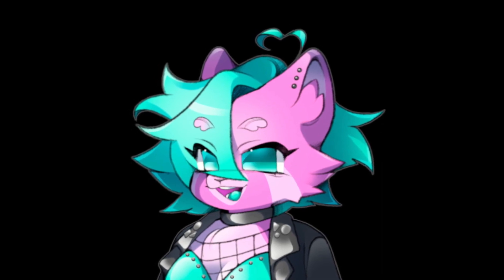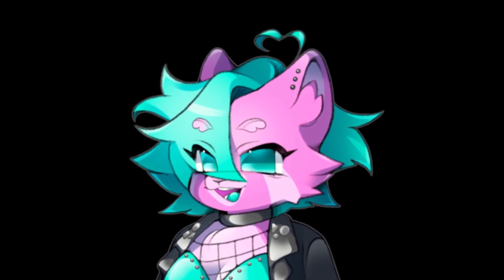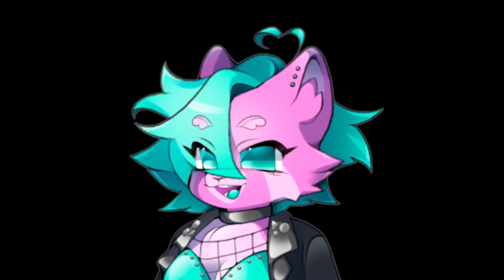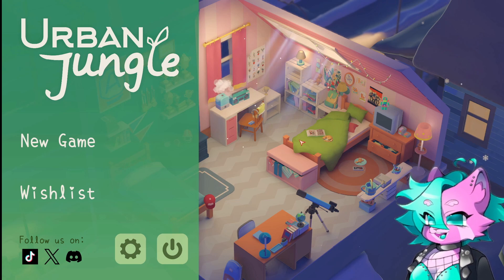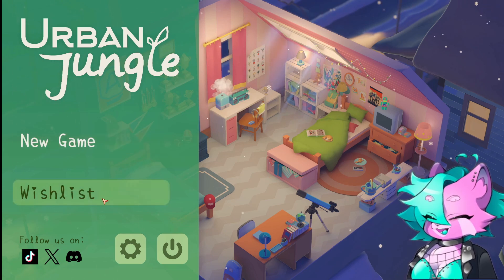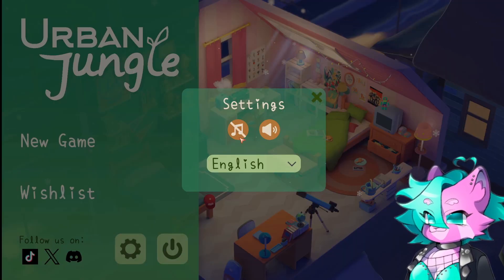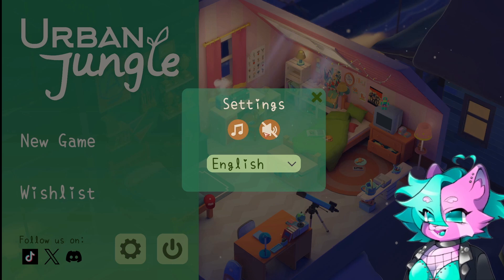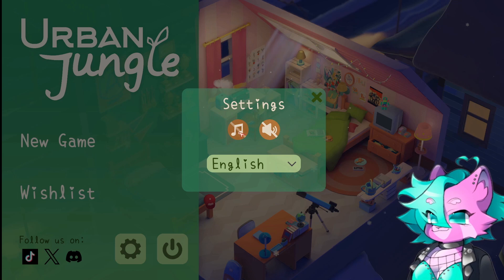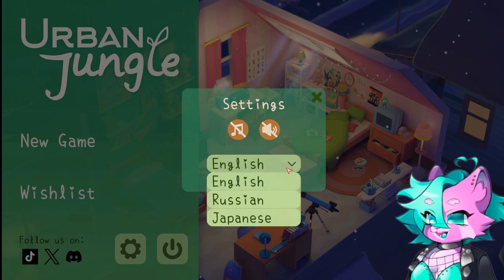Hello everybody, thanks so much for joining me today. I found a new demo on Steam called Urban Jungle and it looks really cute and the music already slaps, so let's get into it. Welcome to Urban Jungle — it's quite a simple menu. We got New Game, we can wishlist it, links to TikTok, X, and Discord. Settings are very simple: we have music and audio in the back which is like the wind blowing, really cozy. You can mix those or turn the volume off entirely. We also have options for English, Russian, and Japanese, which is nice.